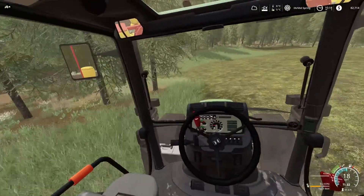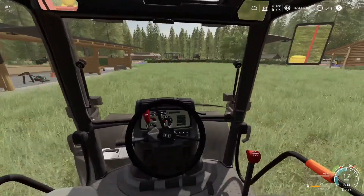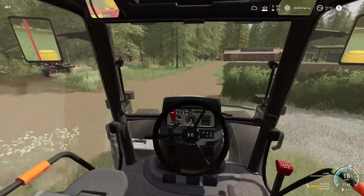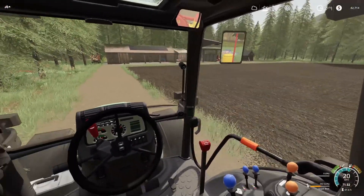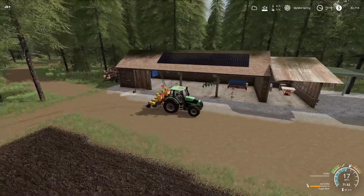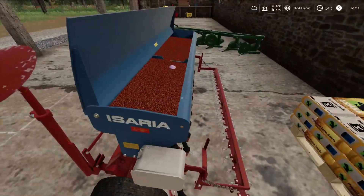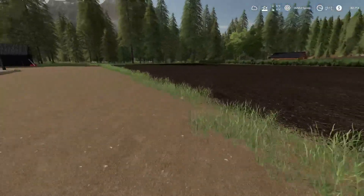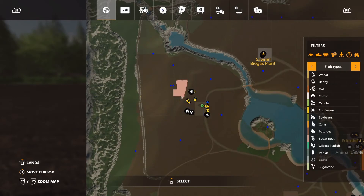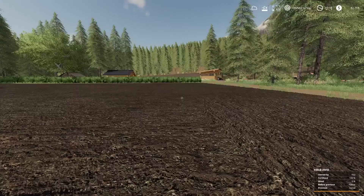That field is done there — I've just tidied that up nicely, and this grass should grow in. It's 67% — ready to cut, should I say. We'll get this field done next time. We'll use the Azaria for that. So we'll get this one planted, and then all our fields are pretty much good to go. We've got our sugar beet in there, we'll have grass, and then we'll have our canola.